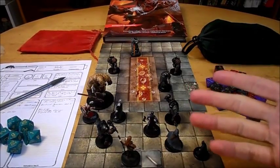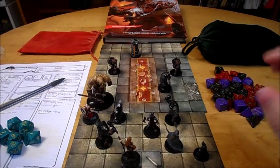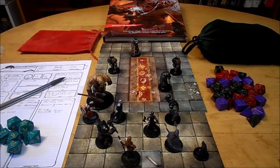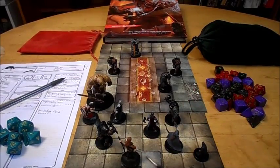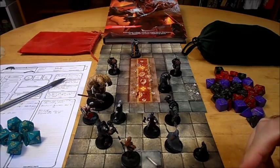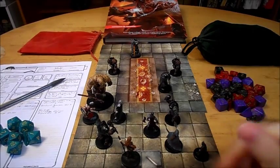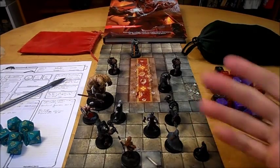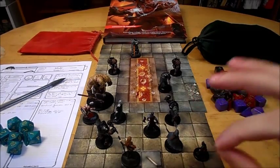So at first level, it'll be a d10 plus one. Once you use this feature, you have to complete a short or long rest in order to use it again. It's something you want to use if you're low in a fight and don't think you can take a hit on your turn — use that as your bonus action and get a few hit points back. That's not actually using your hit dice, so you'll still have your hit dice to use at the end of a rest.